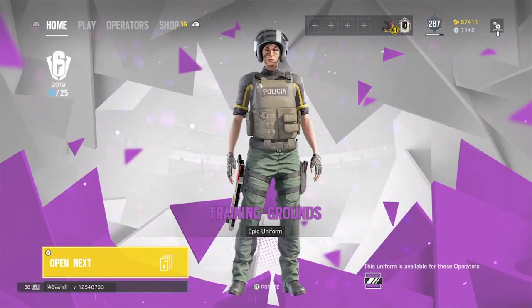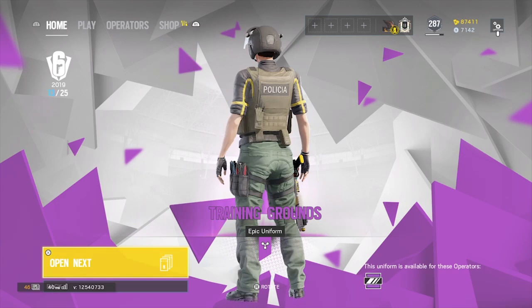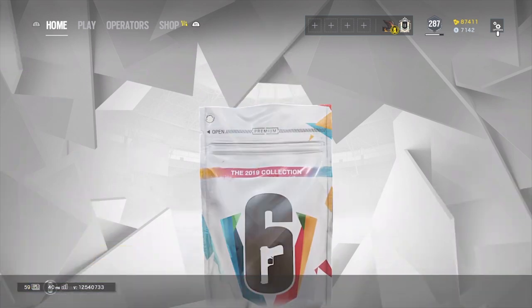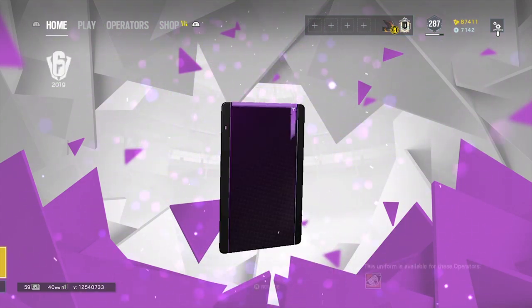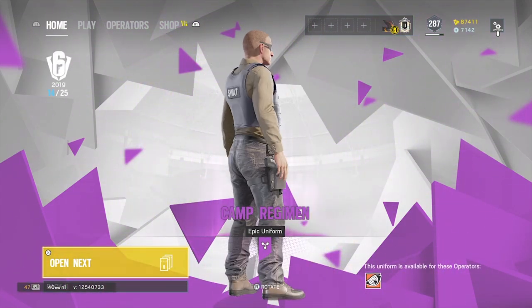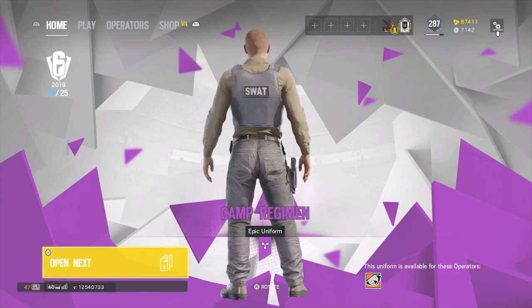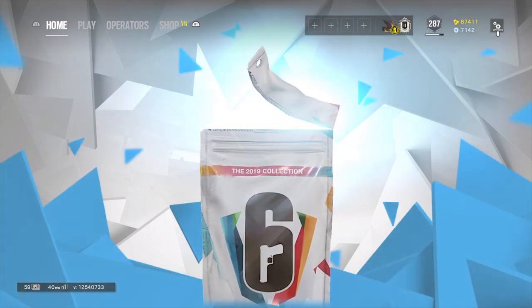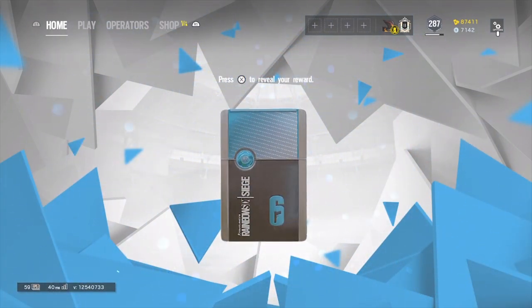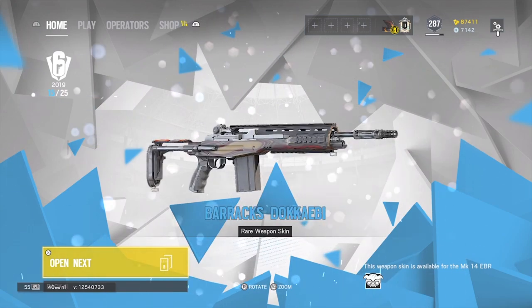And another purple. The uniform for Mira — not bad, not bad again, not my favorite but not terrible. Still waiting for Dokubi's uniform. And who else — Ying? I think I had one. I don't even remember.